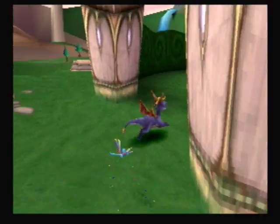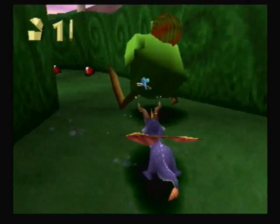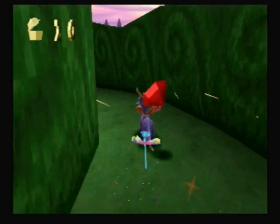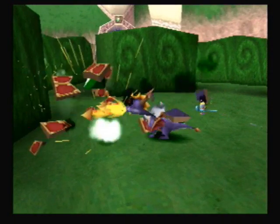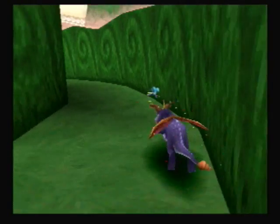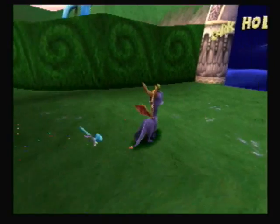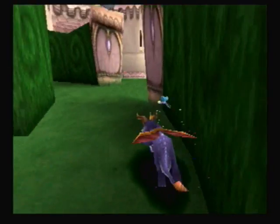We're going to go play in the maze. Bam! Oh, there's a blue gem we got. Treasure chest — you can easily blow these up. That little silver statue we collected is an extra life. Right here we have another portal that will take us to Dark Hollow — we'll do that later as well.